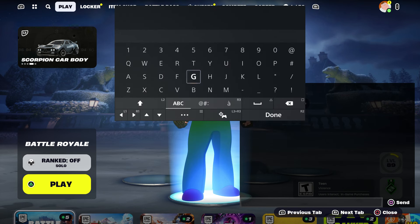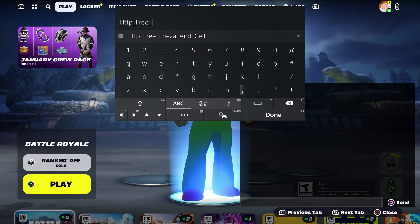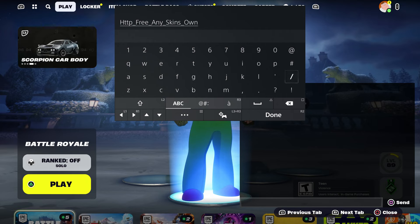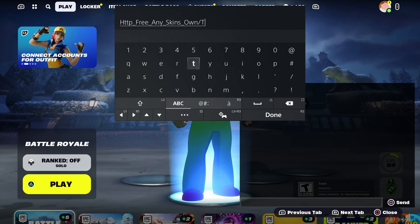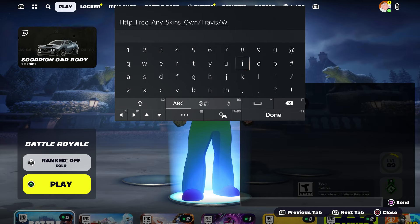The first thing you want to do is enter this code. Type in: http, underscore, free, underscore, any, underscore, skin. Make sure you put an S and then underscore, then type in own. Then put a dash, and at this moment you can type in any name you want — like Frieza, Wildcat, or Travis Scott. Just type in the first name, like Travis, and if you want more skins just add a dash and put Wildcat too.